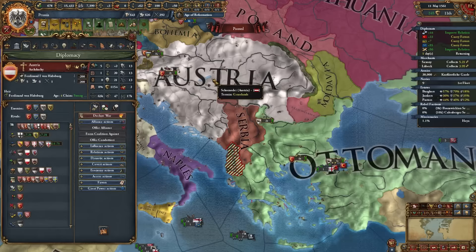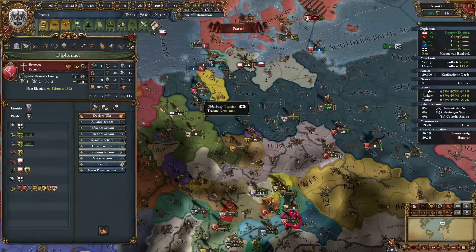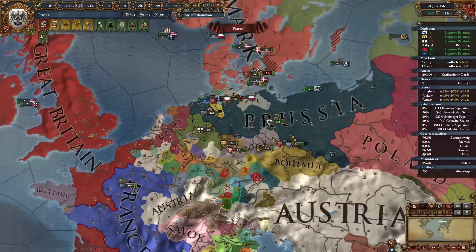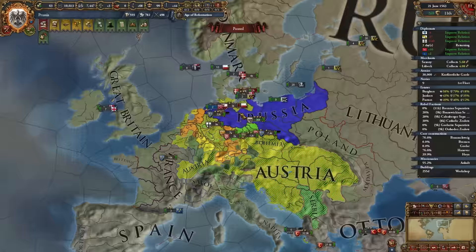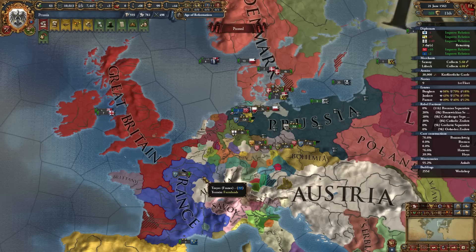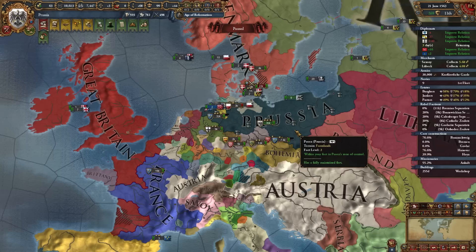Bremen isn't actually a free city, so I'll attack them and call in France — we can also steal some money from Lübeck. After that war I have a ton of aggressive expansion so I'll chill and improve relations with German nations. I'm keeping the HRE around because Great Britain and France could start invading Germany, and I don't feel like dealing with them just yet.